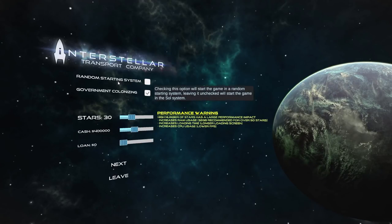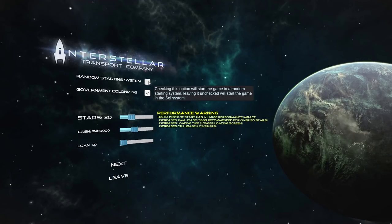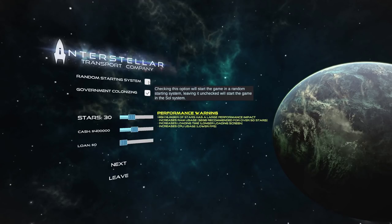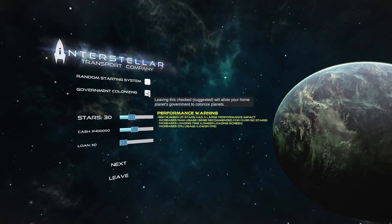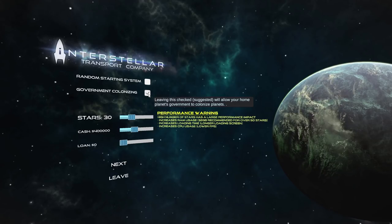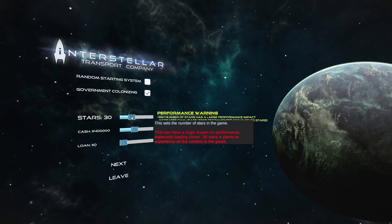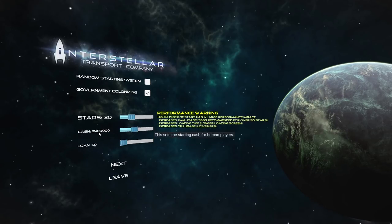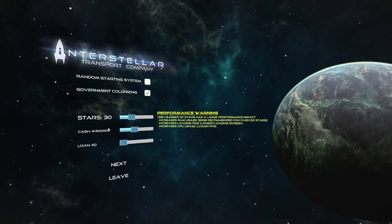Setting up the game, I've unticked random starting systems, so we're starting in the Sol system — that makes things familiar. Government colonising is ticked, meaning Earth's government will colonise planets. We're going to have 30 stars, which is plenty to experience all the content. I've bumped our money up a tiny bit from 300,000 to 400,000, giving us a little more leeway to do exciting things.